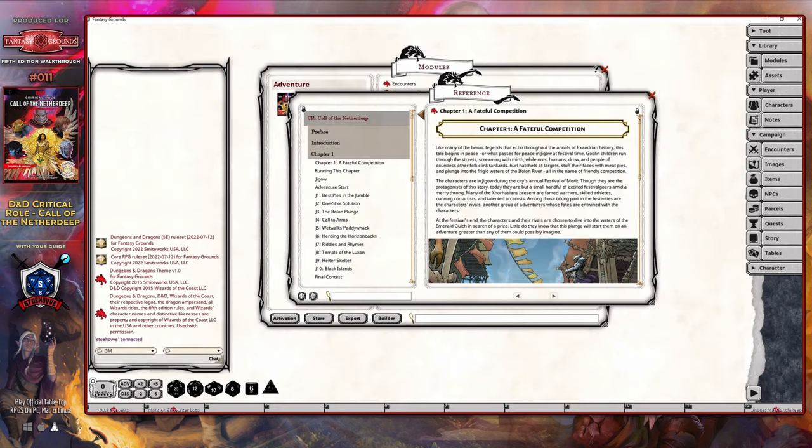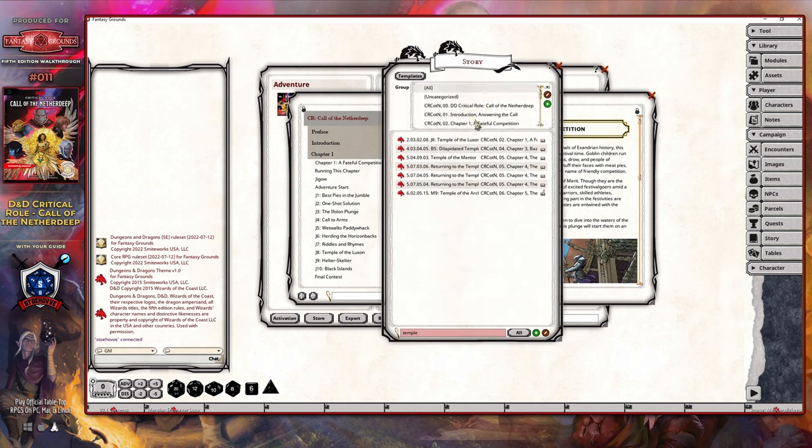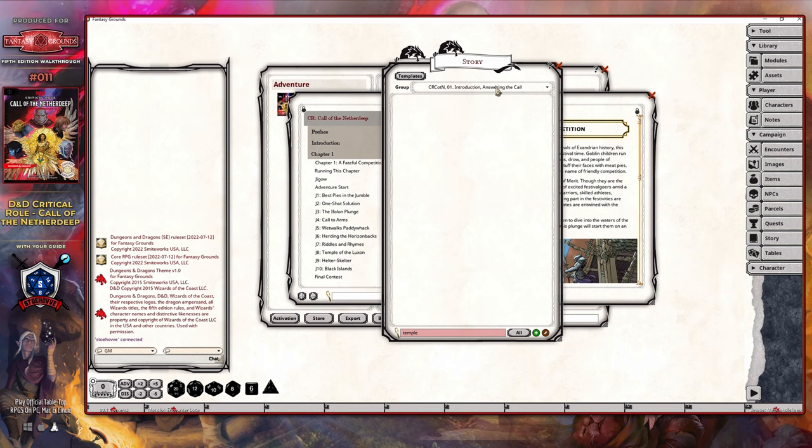The first chapter, called A Faithful Competition, is where the story is going to begin, and it starts in a city called Zhigao, which is on the northern coast of Zorhas, where the river Ifilon meets the ocean. You can find this chapter via the reference manual or through the story panel, though you will have to drop it down in order to gain access to it.